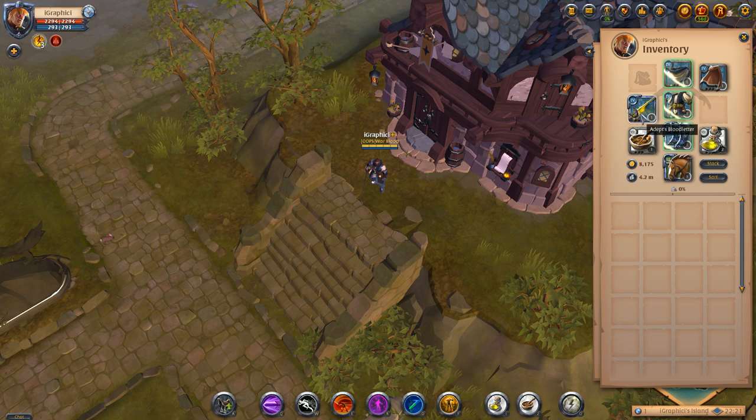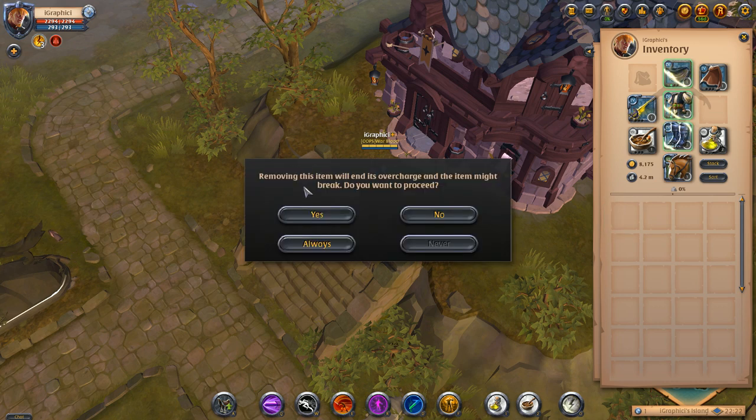We got that selected back. We have a timer now — 28 minutes. There is a way to cancel the overcharge early. Let's say you have two minutes left and you want to do a hell gate; you can take the item off yourself. When you try to remove it, it'll say that removing this item will end its overcharge and the item might break — do you want to proceed?